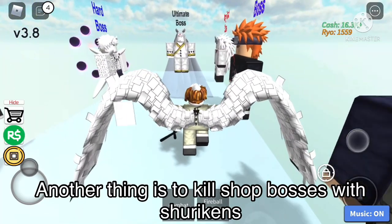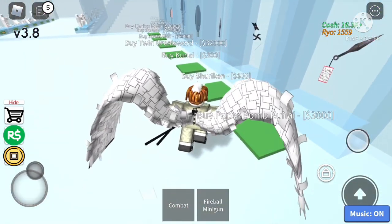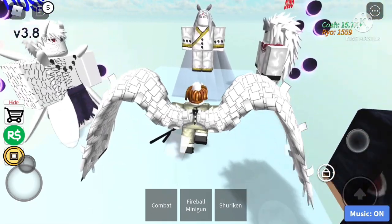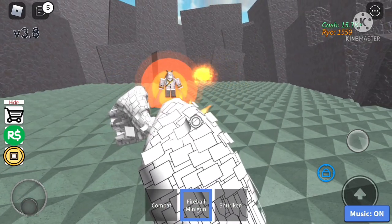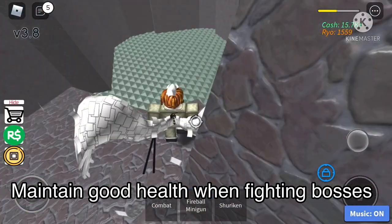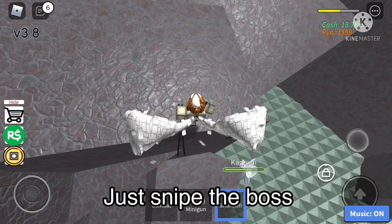Another tip is to go for the shop bosses. But first we need some shurikens. I know shurikens are weak, but they're pretty strong against these bosses. You could legit just take down all these bosses with some shurikens. We're just gonna use the fireball minigun as well for extra. Also you want to have a good amount of health when you do this shuriken trick, otherwise you might die. Basically you just go on a high place and snipe the guy with shurikens - easy as that.